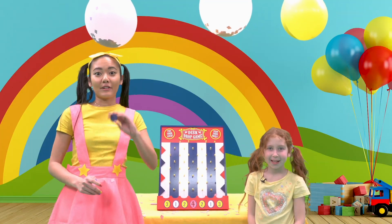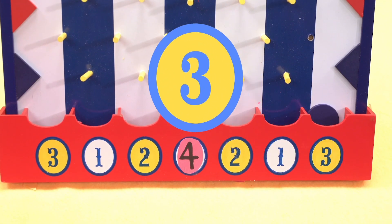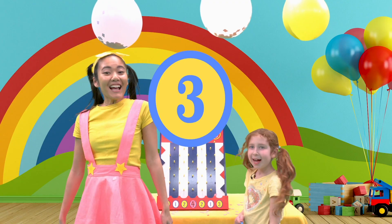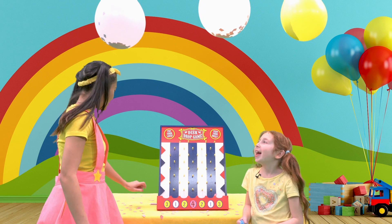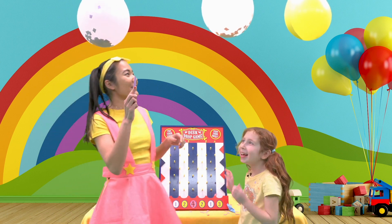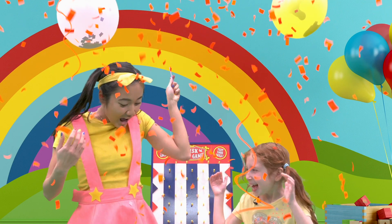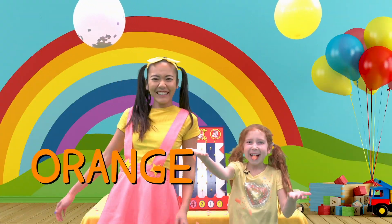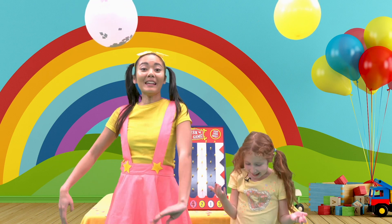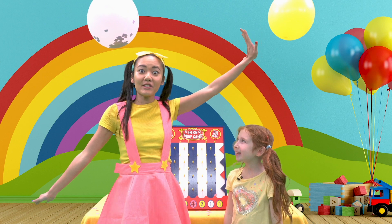Okay, my turn to make the disc drop! I got number three — and it's just right on top of you, Willa! Are you ready for this? What color is that? I think it's orange! That's right! So pink and orange are our first clues. Let's go back to the boardroom and find out what to do with these colors!